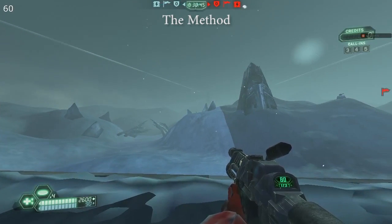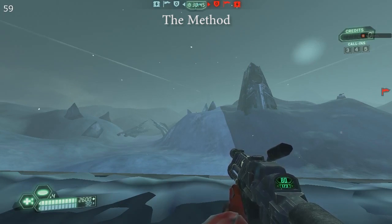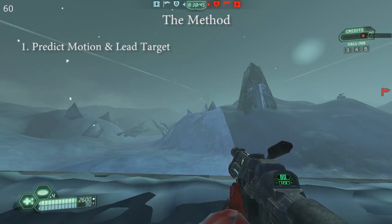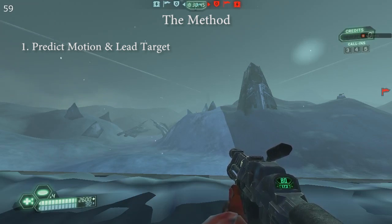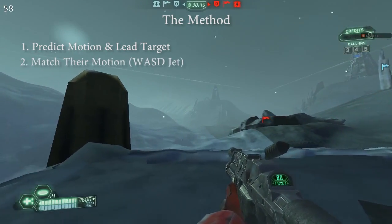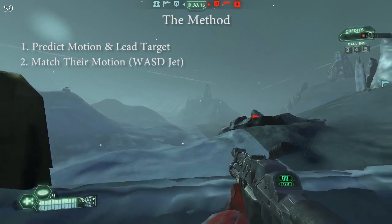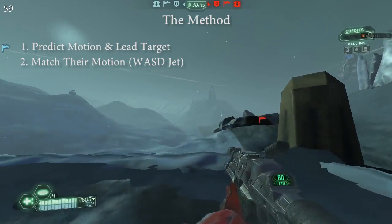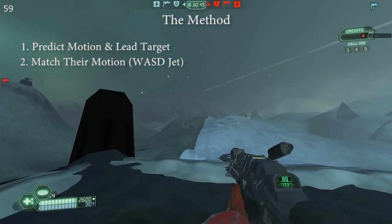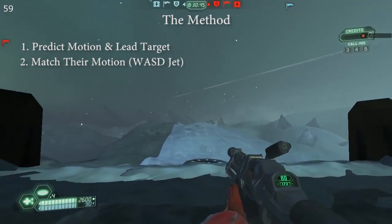As far as the method of chaining goes, the general theory is that you want to lead the target and match the motions they're about to make — so you need to predict their motions and lead at the same time depending on their speed. One thing you can do to make this easier is to use your W, A, S, D keys as well as your jets and ski to match their movement as best you can.